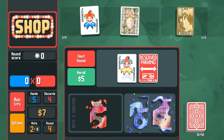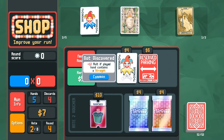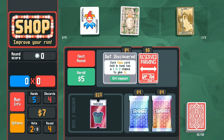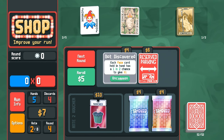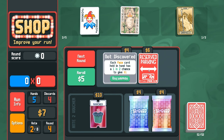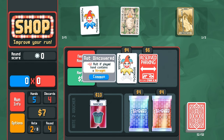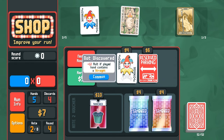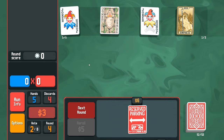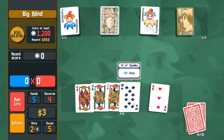We got a ton of cash for that. This joker gives plus 12 multiplier if the played hand contains a straight - ooh! Each face card held in hand has a one in two chance of giving a dollar. I can only have one of these - I think I'm going for the straight one because I've been pulling a lot of straights.